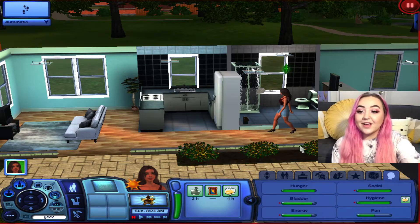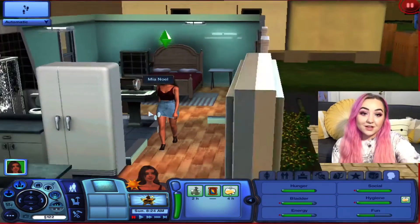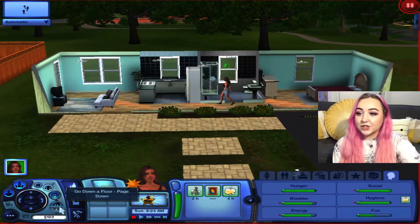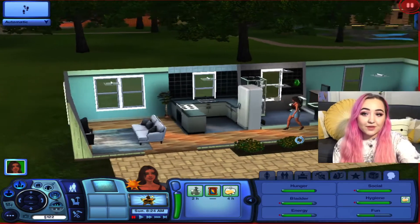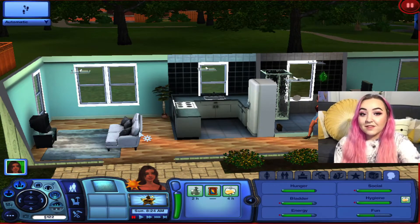First off, we are starting with our sim — she's so pretty. Her name is Mia Noel, and this is her little starter house. It was already here but I kind of changed the roof texture and redecorated a little bit. We're kind of broke so it's a little empty, but I upgraded the kitchen because, you know, necessities.